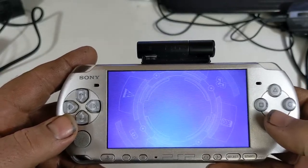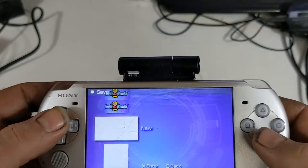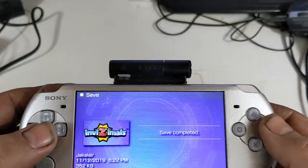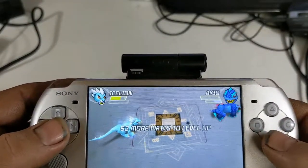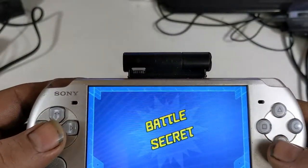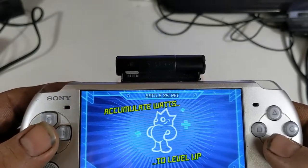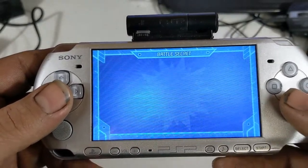Now we're going to get experience points. There we go. Why does it always default to a new save? That drives me nuts. Receives 22 watts — 63 more watts to level up. Battle secret. That's not a secret. Whatever.